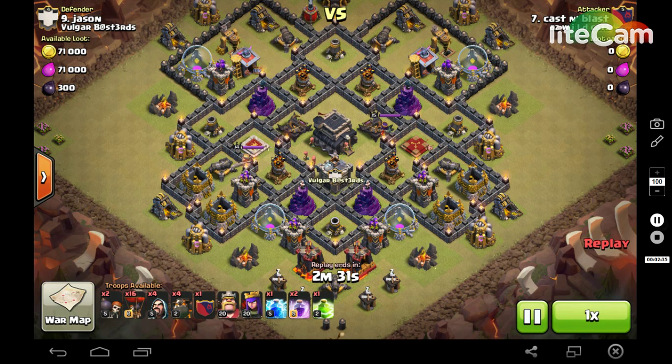That caused the beginning of the end of my three-star run. Here on my troops, we'll go ahead and look at what I brought. I brought my typical set with my four lava hounds and 16 troops. I brought my wizards and my heroes with a max golem in my CC to help out.